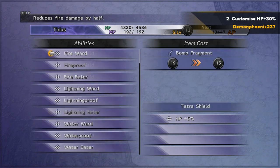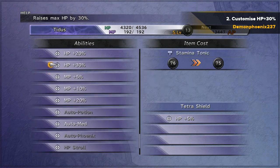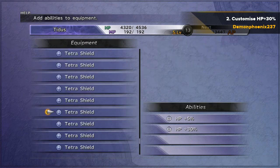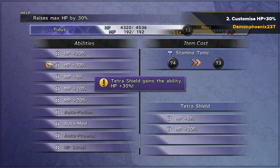You may want to keep some of these stamina tonics because they double the HP of all party members in battle, so they can be useful. But unless you're doing a challenge playthrough, they're not really necessary — and they're not necessary for the dark aeons or anything like that.